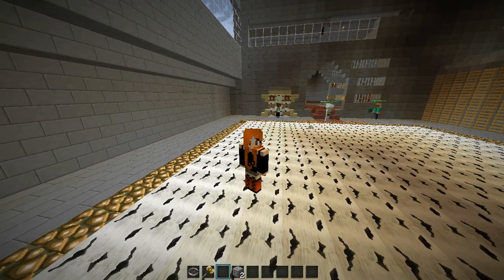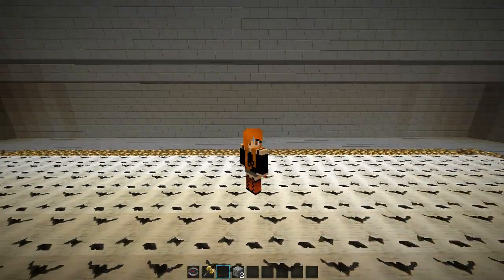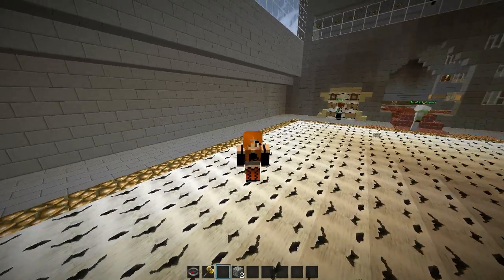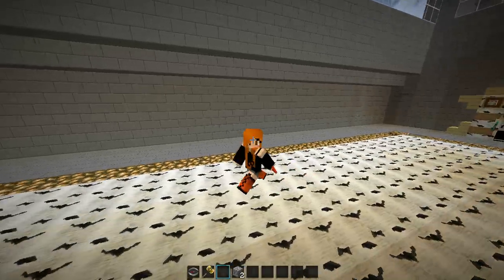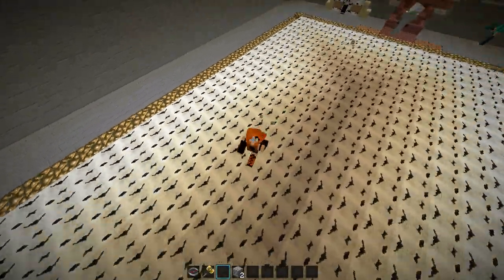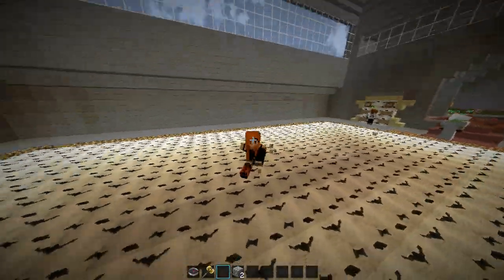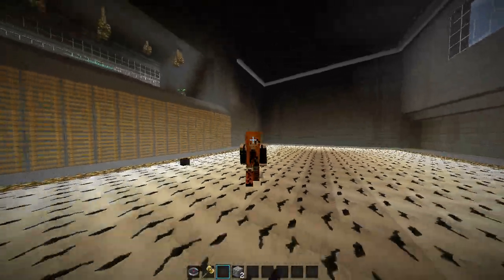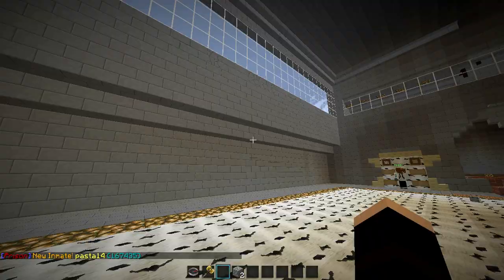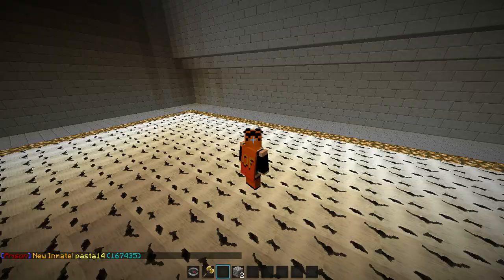Hey guys, Shula here, doing another episode of what Wardens do on Prison Tech. As you guys noticed, I changed my skin. I decided I'm tired of having the same skin all the time, so I decided to go more Halloween-ish — this is more black and orange. I just picked one out of Skindex and I thought it was pretty cute. I also changed my Optifine cape to orange.